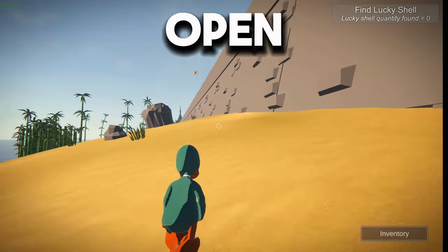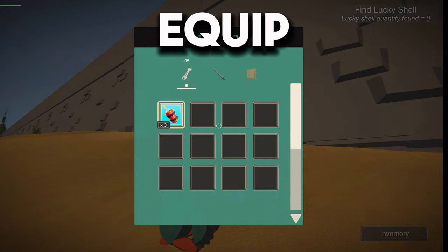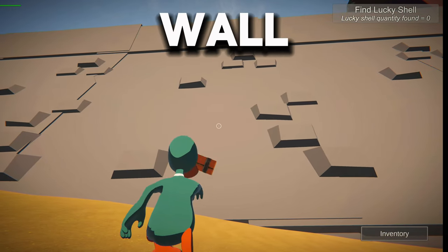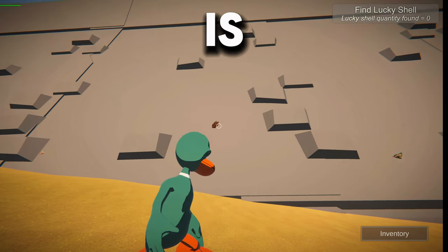Let's open up our inventory — there's our dynamite. We need to equip it and get pretty close to the wall; we can't throw it too far. And boom, it is stuck to the wall.